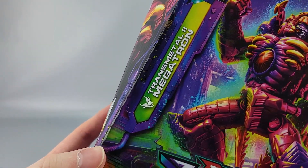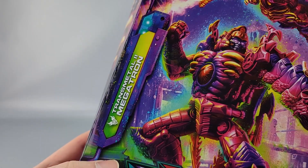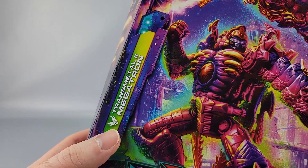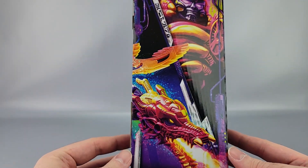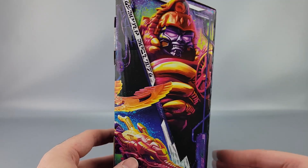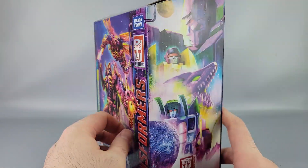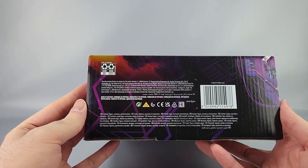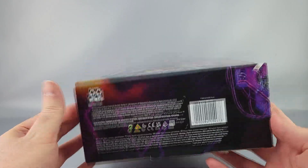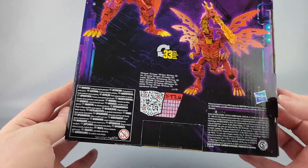There's also the Transformers Prime Predacon symbol on the box, which is there probably for trademark reasons. You have close-ups of both the dragon head and Megatron head. On the top is the Transformers Legacy logo, on the side you have the line-wide artwork and 'Authentic Transformers' branding, and on the back there are product shots, copyrights, warnings, and a QR code for tech specs.